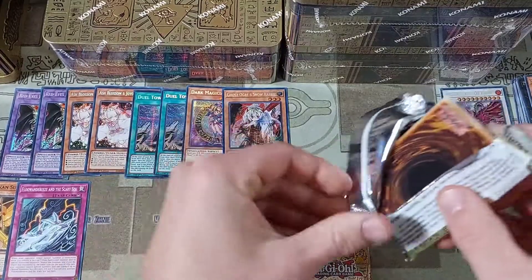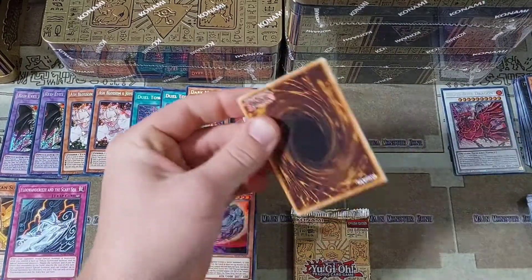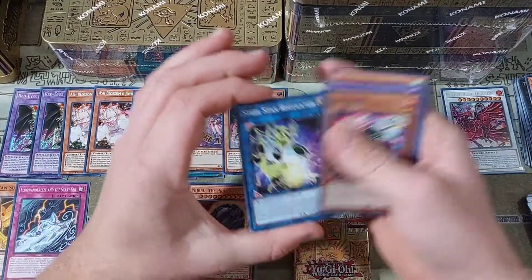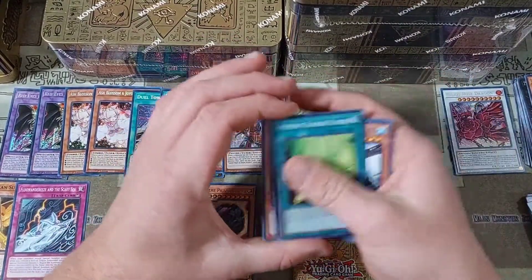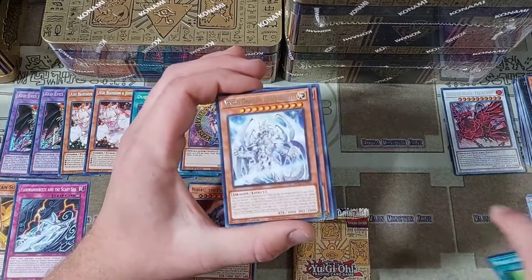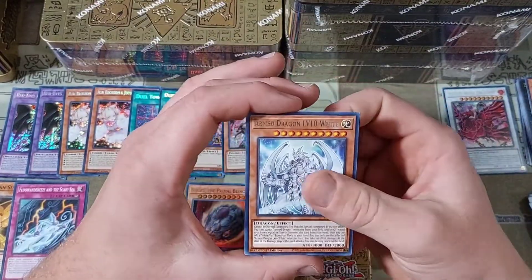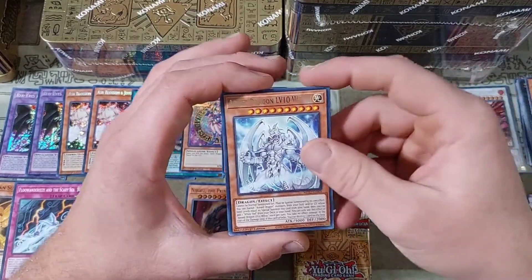Overall I'm really, really happy with how the pulls have been going. It would have been really crazy if Konami had also introduced a brand new hand trap in this set, kind of how they did with Dimension Shifter and Nibiru back when they got printed back in 2019-2020.